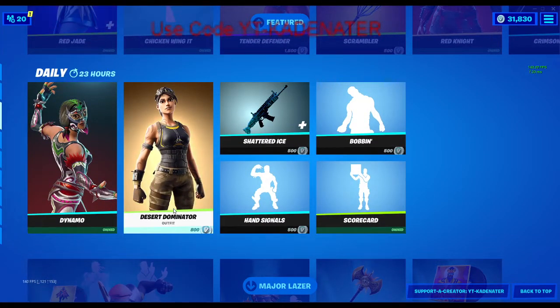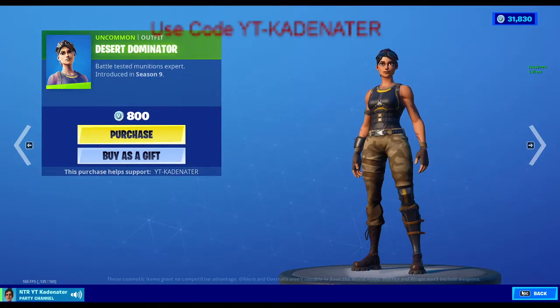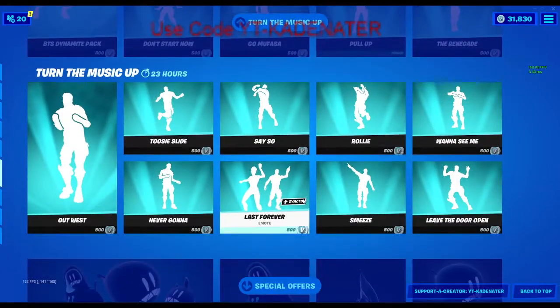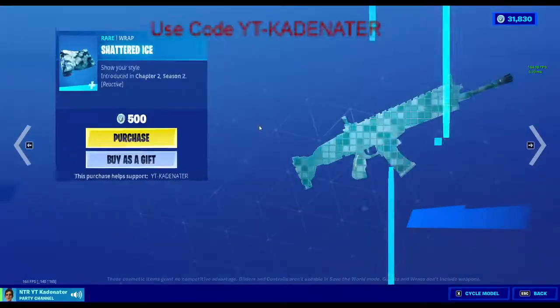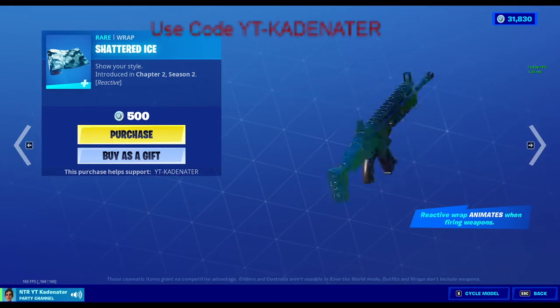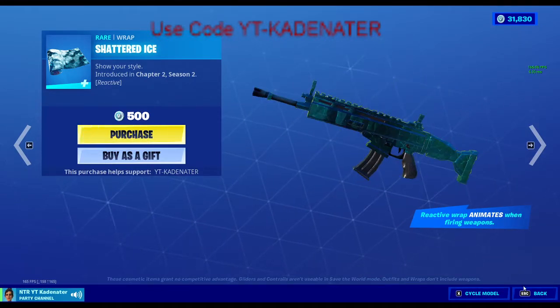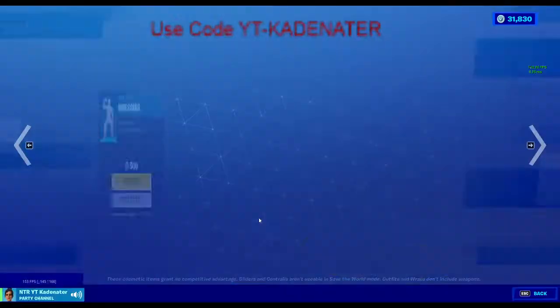Chicken wing. Desert Dominator is a pretty decent skin, I do have to say. Other than that, we still have the new set, the emotes. The Shattered Ice — that actually looks pretty sick, and it animates when firing, that's pretty cool. Bobbin. Hand signals.